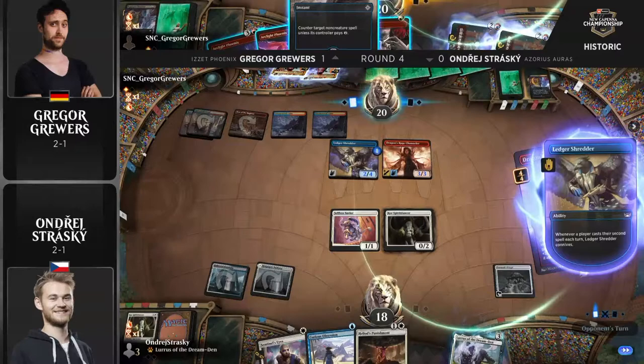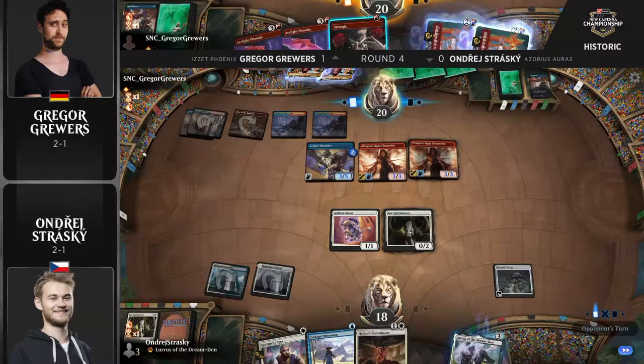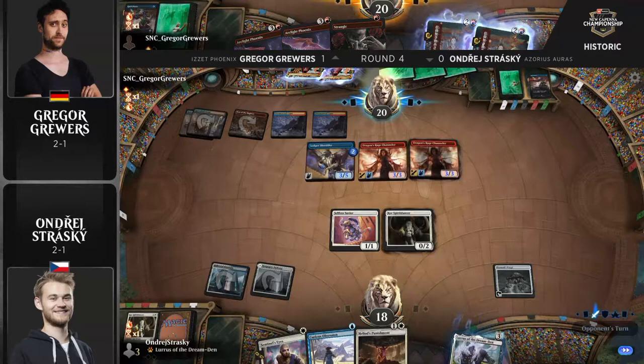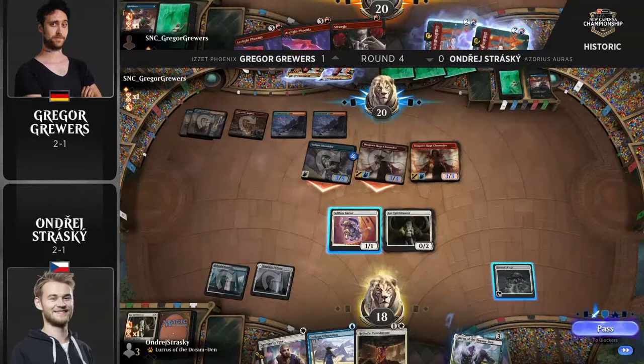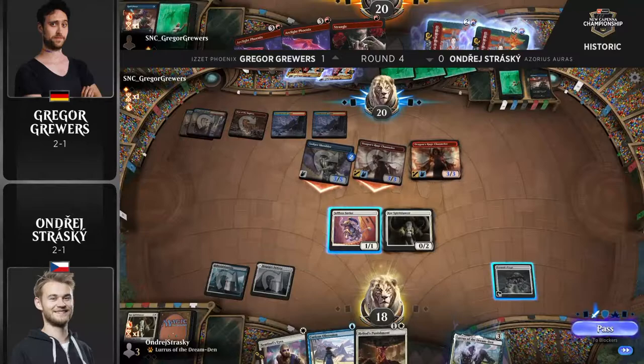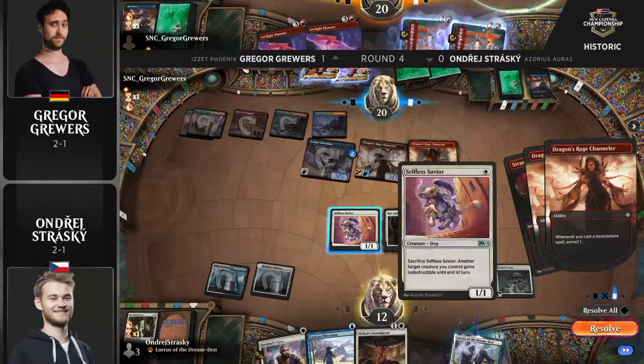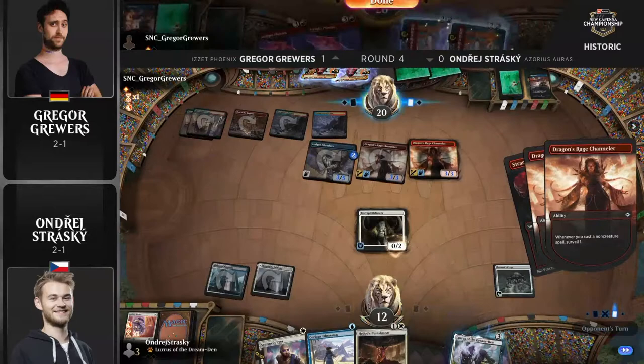Spell Pierce is excellent right now against Heliod's Punishment if that's what Strasky is trying to do to recover. Ledger Shredder says: no, I don't need this Spell Pierce in the bin. Another Dragon's Rage Channeler down and a Strangle to kill one of these creatures. Strasky has Selfless Spirit to protect Course of Spirit Dancer, so we'll see if it's time to activate Tormod's Crypt and then block with Selfless Savior to trade with a Dragon's Rage Channeler.